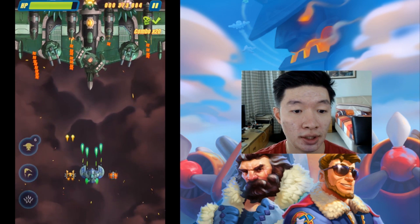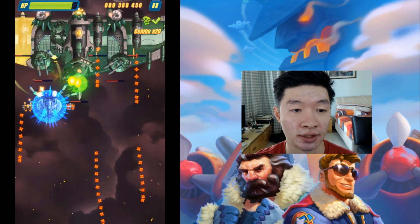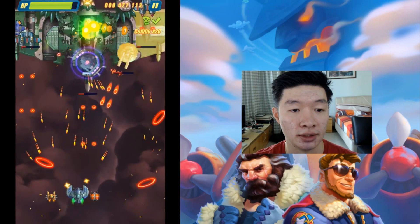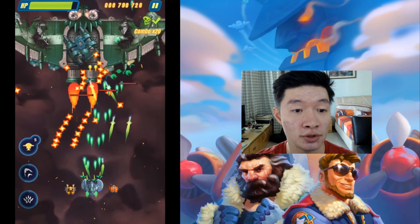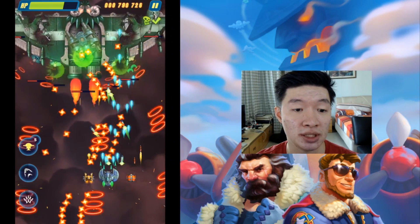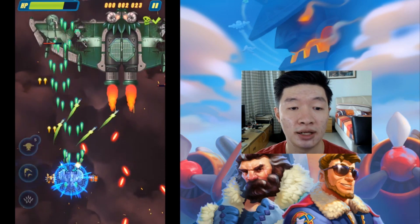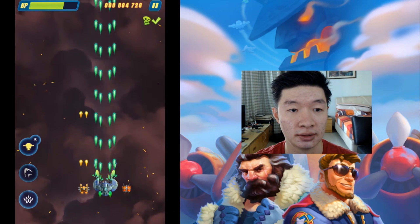Going solo against this boss doesn't seem to be very effective with this kind of plane. The overdrive doesn't seem to be very damaging to the boss. The robot attack just did it, and we're into the second phase. The fourth ability doesn't seem to be doing much damage — it seems all the missiles do the same amount of damage. Usually the fourth ability has higher damage, but anyway, it did a great job on this boss — victory!